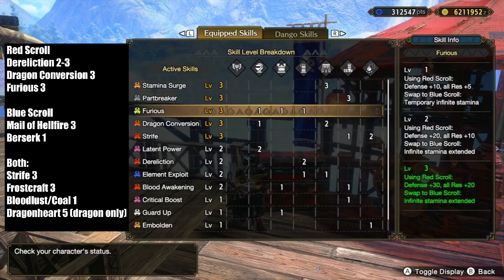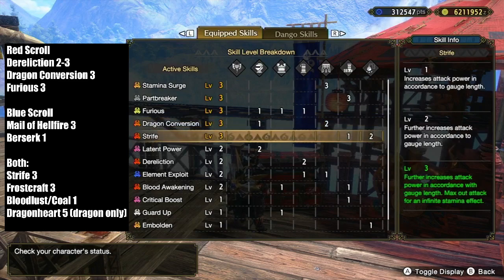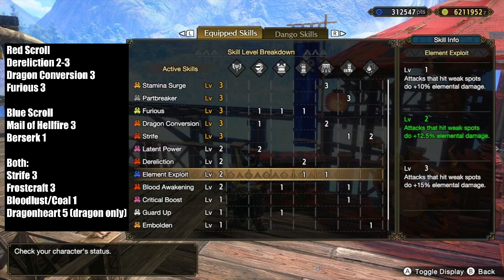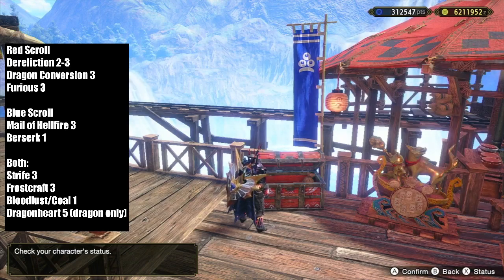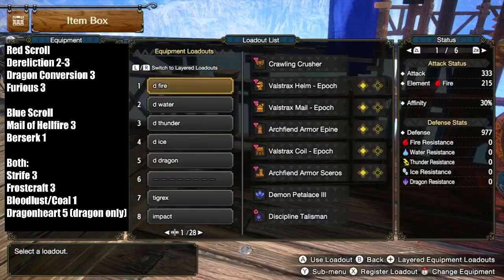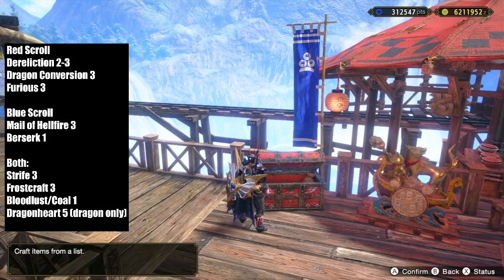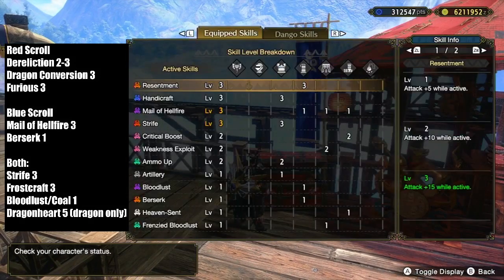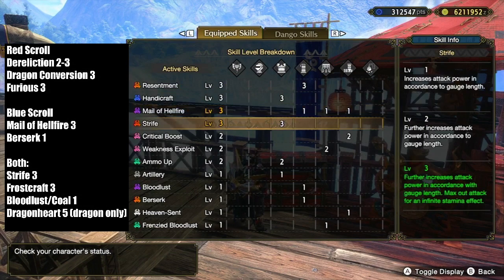The unique element engines broke the element build. The red scroll consists of Dragon Conversion, Furious, and Dereliction, while the blue scroll consists of Berserk and Mail of Hellfire. Strife is a constant but applies an extra 5% boost for Mail of Hellfire and Berserk, as well as a 20% affinity boost. Frostcraft is used for weapons that can sheath consistently throughout the hunt. When paired with the base element engine and augments, these skills guarantee 200 element for every element weapon. Element damage has always been a multiplier, so the huge damage numbers seen in time attack clips are a result of insanely high values getting multiplied by what would normally be balanced numbers, sustained throughout the hunt by universal long white and purple sharpness.